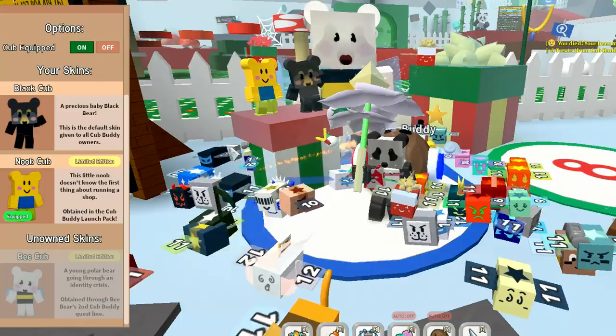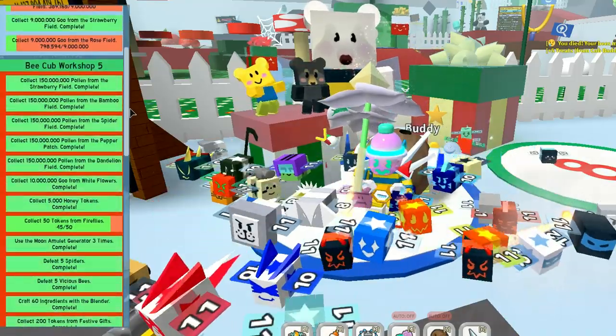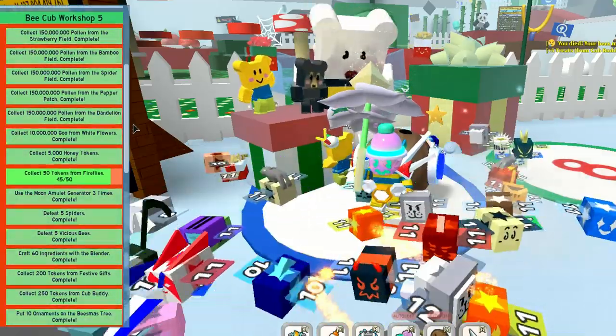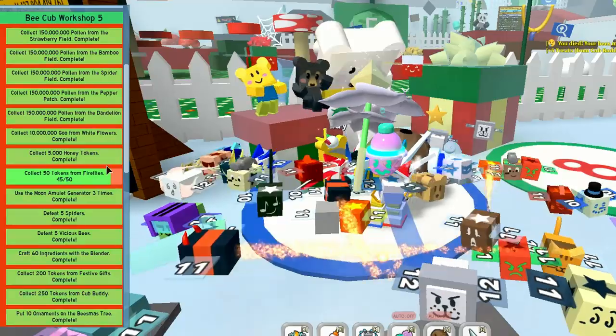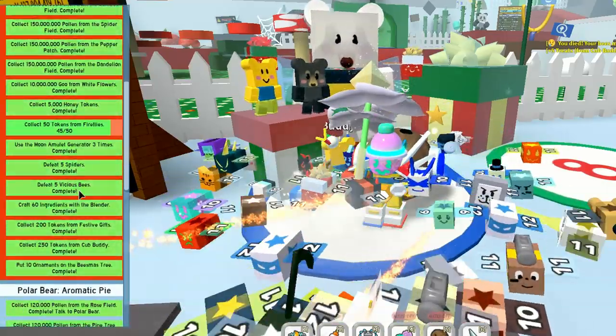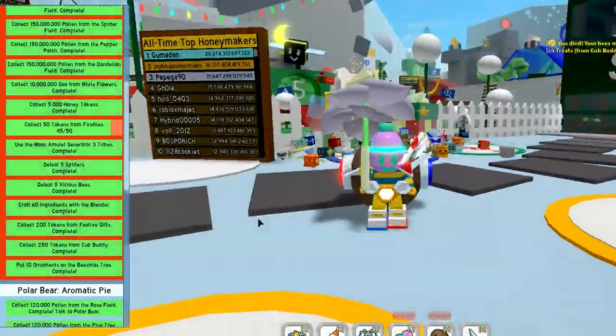Let's just quickly check that out. I'm not quite finished yet. So the last one is the Bee Cub workshop. It's a little bit of work, but finding these fireflies is quite difficult. So obviously you need fish and bees, and you've got to do 60 ingredients with the blender — 60.